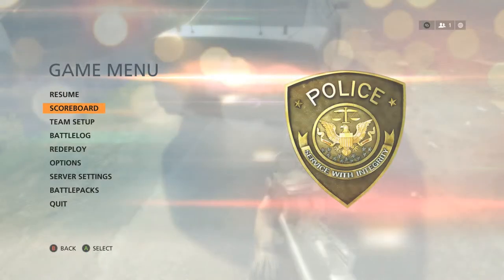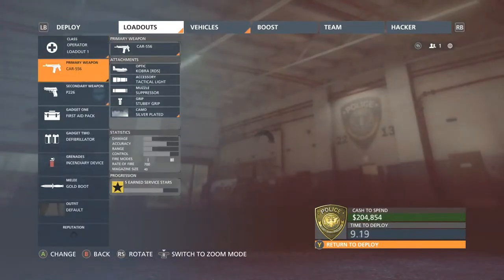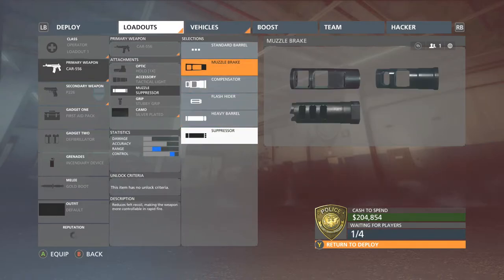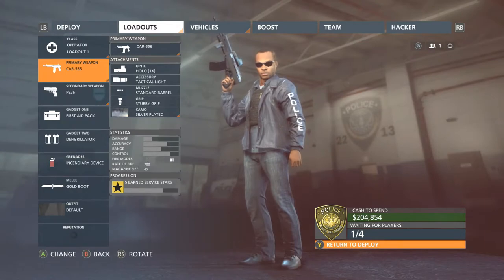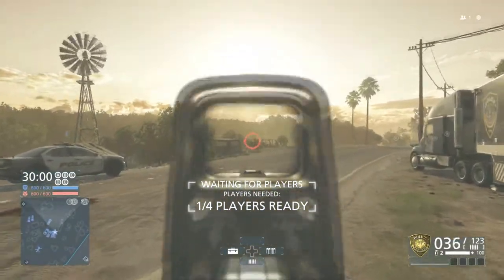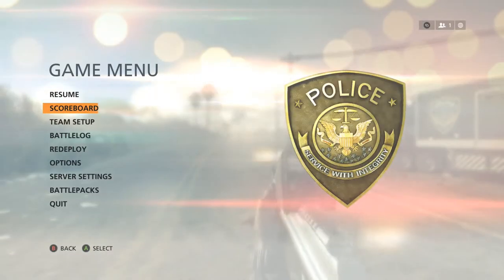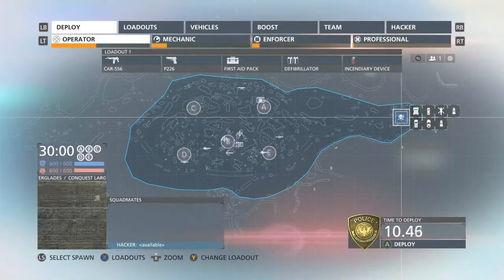I'm not a big fan of the flashlights — there's really only one map, Hollywood Heights, that is a nighttime map. Next we're going to look at the Holo 1x scope. We'll go back to the standard barrel for that. The Holo scope doesn't give you any magnification help but it's a great scope nonetheless if you like those types of scopes.